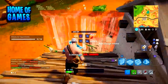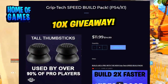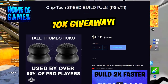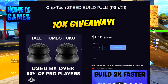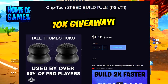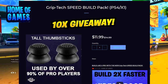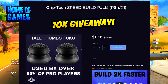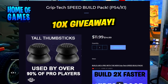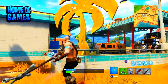We're also going to be giving away literally 10 of the Grip Tech Speed Build Packs. All you have to do is hit the like button and comment your Twitter below. The Grip Tech Speed Build Pack is the only product in the gaming community designed from the ground up to help you build faster and aim better in Fortnite Battle Royale. It's only $11.99 — link in the description. We will get in contact with you over on Twitter if you win.